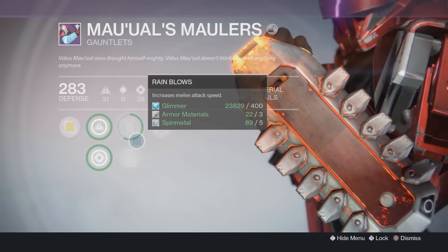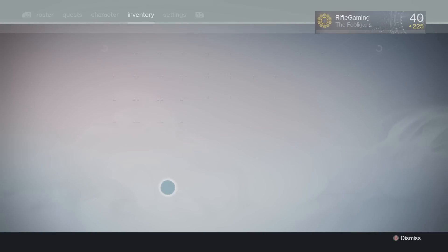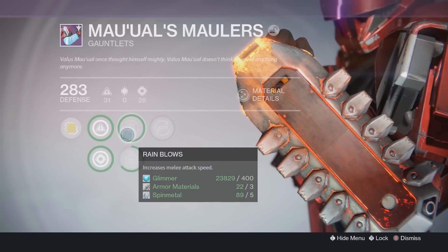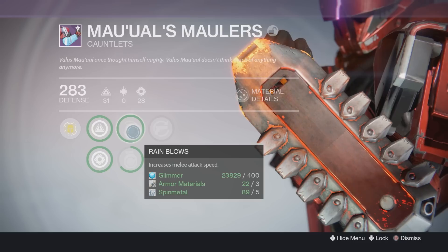This video is meant to give you all an actual example of how fast these actually do help you level up your gear. Someone actually confirmed their Crested Alpha Lupi Year Two took around 20 to 30 motes to fully upgrade. Same goes with Hawkmoon Year Two, and my Black Spindle - which I have fully upgraded - also took around 20 to 30 motes. I also used this trick to fully upgrade my raid loot as well.